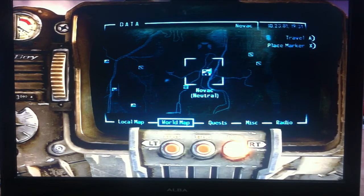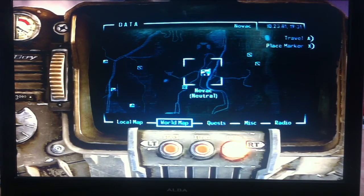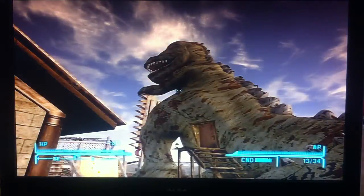Hey guys, it's ImpulsePancake and today I'll be showing you how to get that gun, the unique weapon in Fallout New Vegas. It's in Novak, which is just west of Ranger Station Charlie.